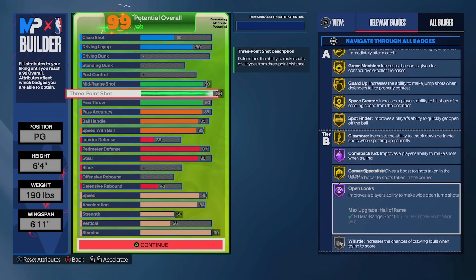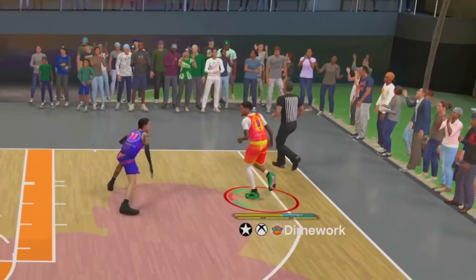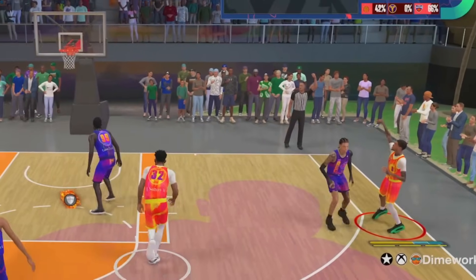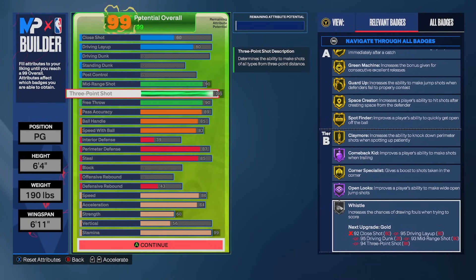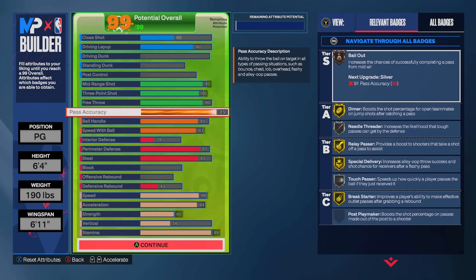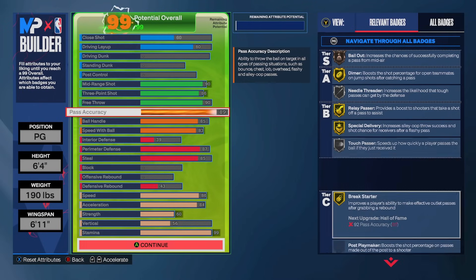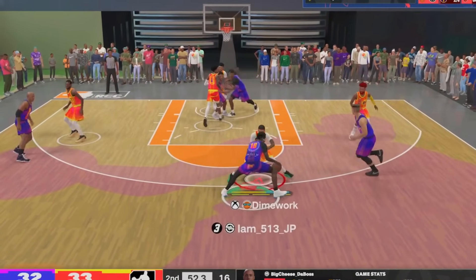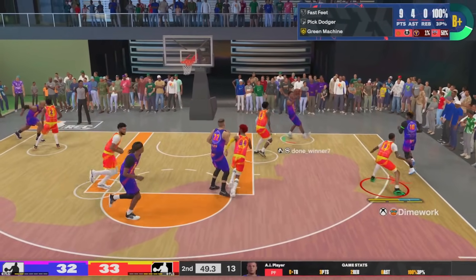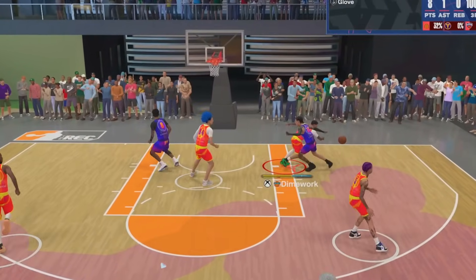As far as the shooting goes, I still went with the 90 mid, but I did drop the three ball from a 90 to an 86. The thing about it is yes, a 93 three ball might open up your green window a little bit, but you're not getting any extra badges, and in my experience I shoot just as well with an 86 three ball as I do with the 90. So because I'm not getting any extra badges after 86, I'm gonna cap it there and save the points to put elsewhere. I sacrificed a little on the playmaking to make room for the physicals, because one of the main things I didn't like about my original build is that I went with an 83 speed. As a two-way player you want to have that speed — it helps you on defense, playing lanes. I feel like I need a decent amount of speed and 86 is that middle ground.